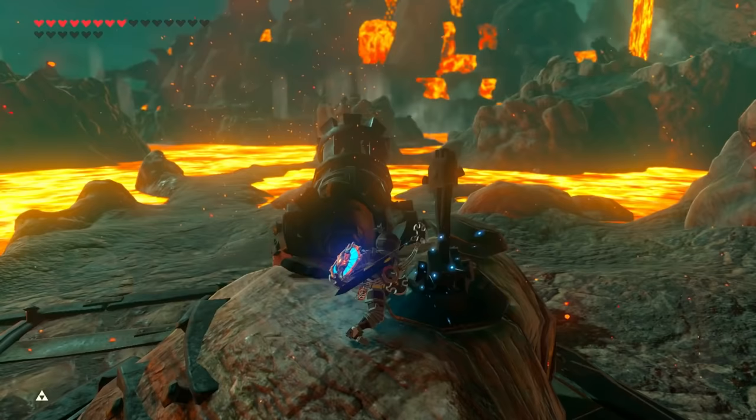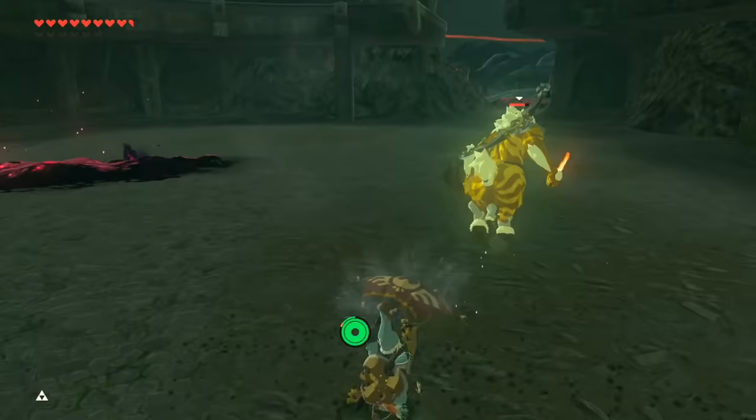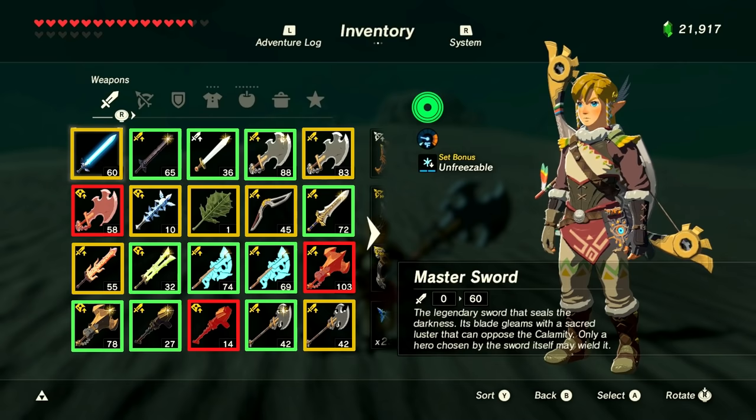Without the master sword though, there are still many things you can use your weapons against without wasting a single point of durability, such as hitting any sort of switch, striking small objects such as wood to get fire, or attacking a Lynel while on its back — none of these will use up any of your weapon's precious durability. If you want a more precise way of checking how much durability your weapon has left, any weapon with a glowing shine blinking on it is at max durability, any weapon that is red has 3 points or less, and everything else is somewhere in between.